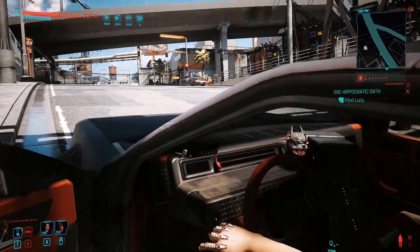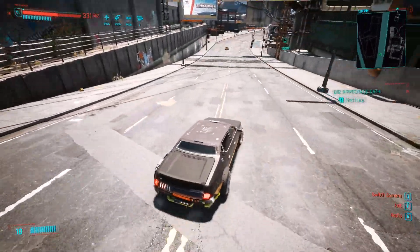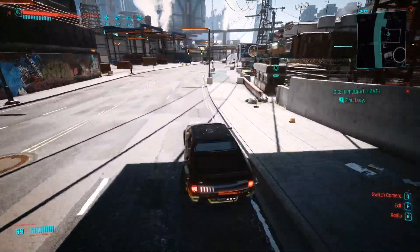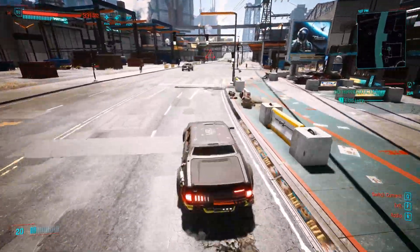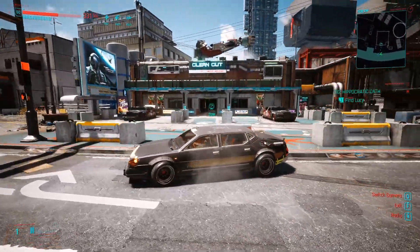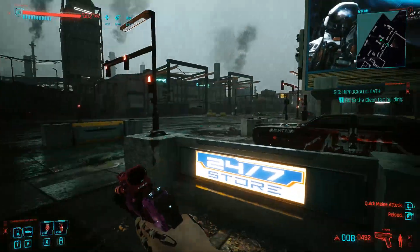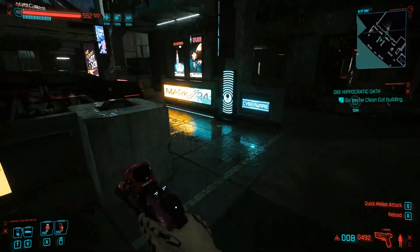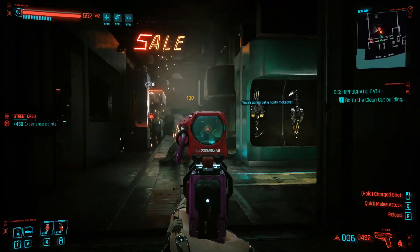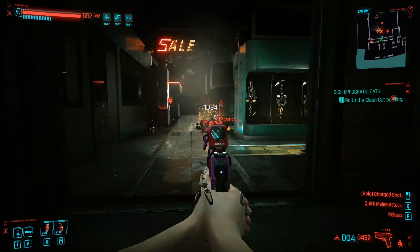This is a gig that you will need and it can be done right at the start of the game — it is one of the first gigs you're able to do. Let me know down below if I'm wrong on that. We're going to pull up to the front here, pop up the menu, and make a quick save. Once we're at Clean Cuts, we're going to go inside and try to take out the first guy.